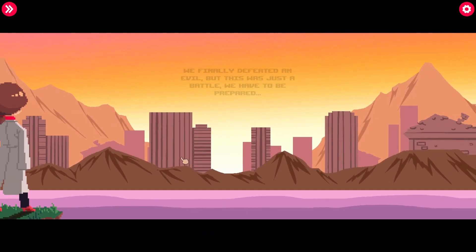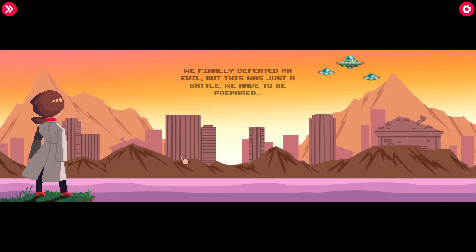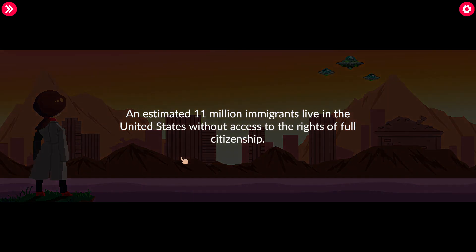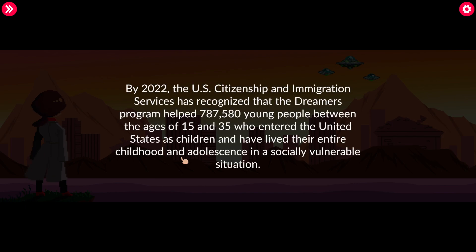That was a very cute short game — we finally defeated an evil, but this was just a battle, we have to be prepared. Aliens? I hope that's not some kind of symbolism. An estimated 11 million immigrants live in the United States without access to the rights of full citizenship. By 2022, the U.S. Citizenship and Immigration Services recognized that the Dreamers Program helped 787,580 young people between the ages of 15 and 35.